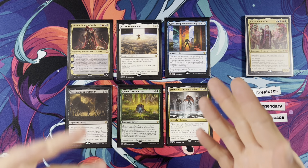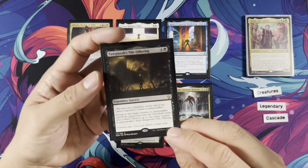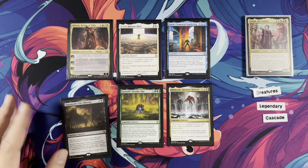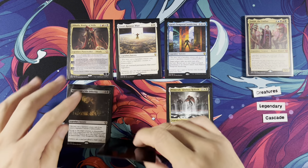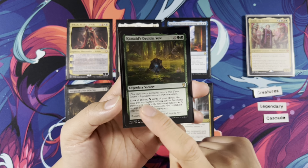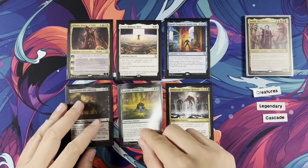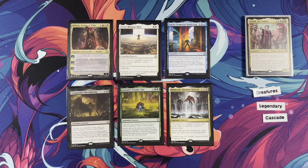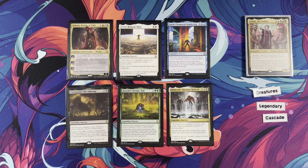You can bounce your own legendary and recast it next turn, or bounce something problematic. Yawgmoth's Vow Offering — put up to one target creature or planeswalker from a graveyard onto the battlefield under your control; destroy up to one target creature or planeswalker; then exile this card. Good card advantage — get your things back or steal theirs. Kamaz's Druidic Vow is interesting because it's X green green. If you cascade into it, X is zero, so it only looks at the top zero cards — cascading into this does nothing. However, cast it for a big X and put legendary permanent cards onto the battlefield including lands. Primevals' Glorious Rebirth is seven mana, so you can cascade into it at six — it returns all legendary permanent cards from the graveyard to the battlefield. Good anti-board-wipe technology.